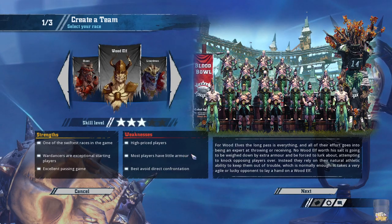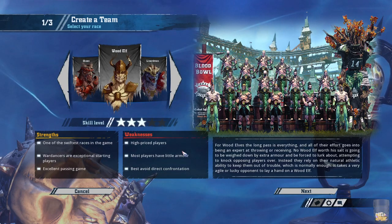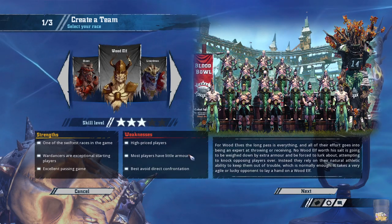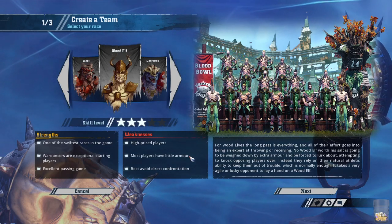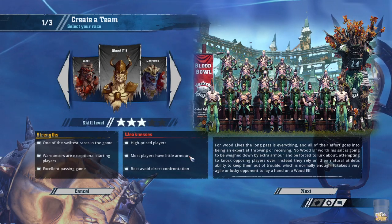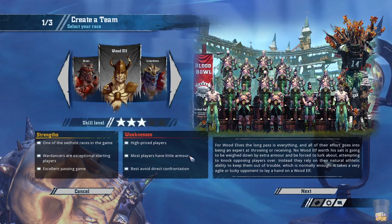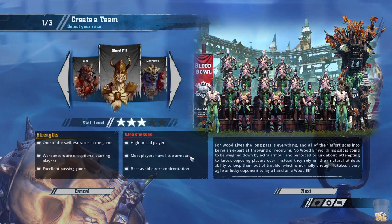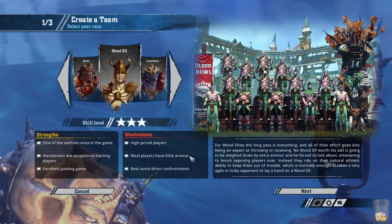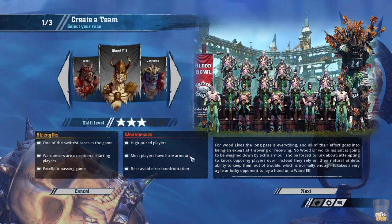Most players have little armour — that is the big one. It's very easy to take loads of removals. But the thing is, because they're built and balanced around that, it's not that much of a disadvantage. Orcs and dwarves have got lots of armour, but they can still randomly take two or three casualties and then they're absolutely screwed. Whereas wood elves are so good that they can take two or three casualties and still be fine.